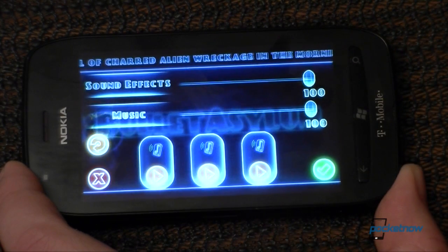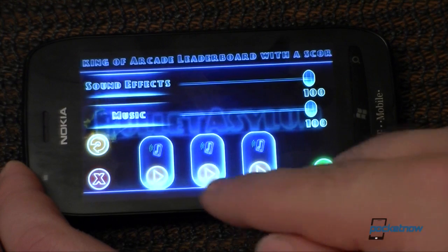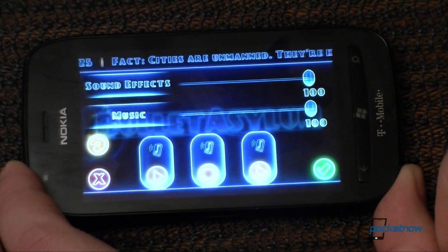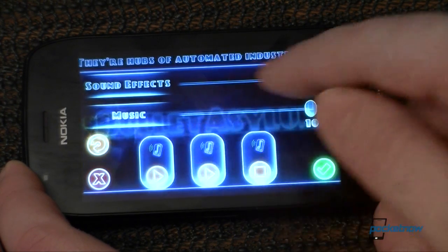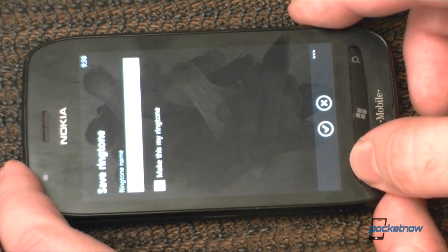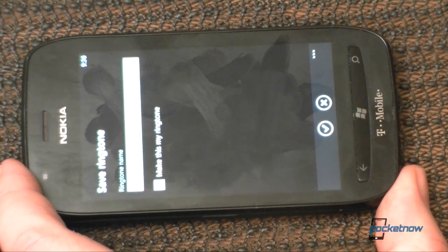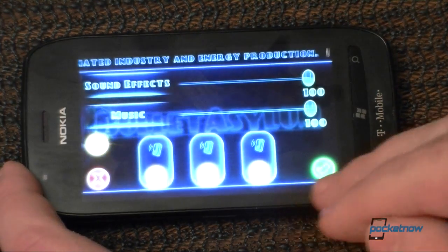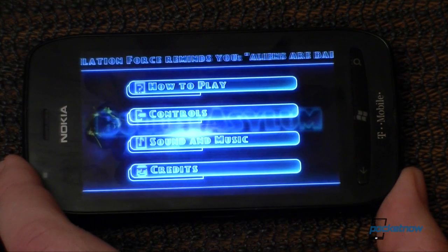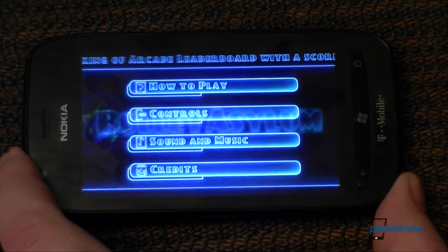There are your sound options and you can choose the level. Here's some cool things — if you tap this button, you're going to get a ringtone. It comes with three free Bullet Asylum ringtones, and you can just save it and make it your ringtone right there. Pretty cool. So there's Bullet Asylum, coming February 8th, Wednesday, for $2.99 in the Windows Phone Marketplace. If you like this video, give us a thumbs up, and that's it for now.